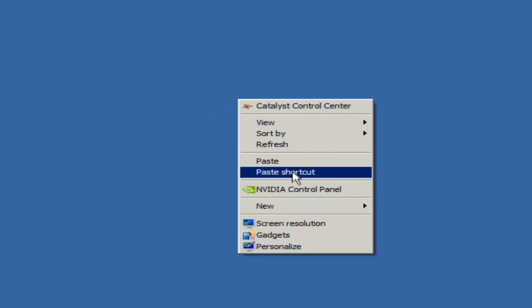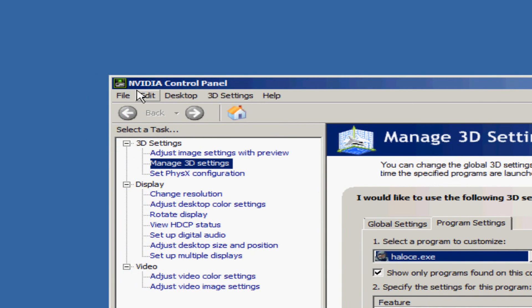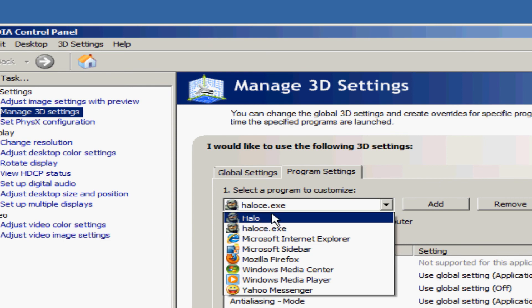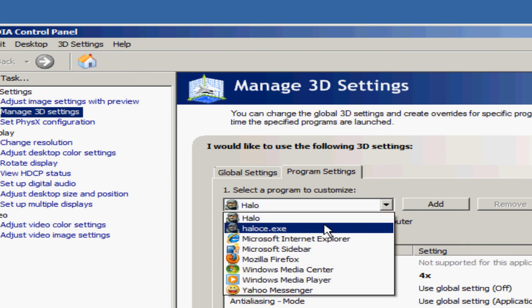Now I'm going to show you how to enable one more setting called anisotropic filtering. If you have an ATI Radeon I'll do that in a second - I have my NVIDIA in so I'm going to go ahead and do this first. You go to your NVIDIA control panel and find Manage 3D Settings. Go to Program Settings and find Halo. Halo EXE might not be on there by default - Halo and Halo Trial are both Halo.exe and NVIDIA will find those by default, but if you're doing Halo Custom Edition you have to add it manually.